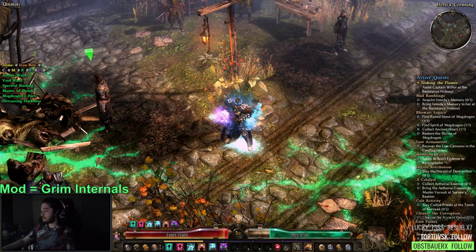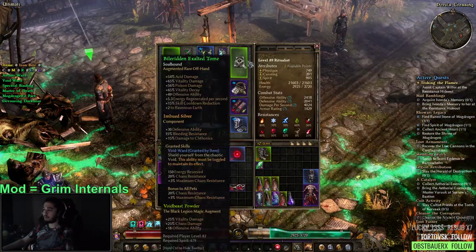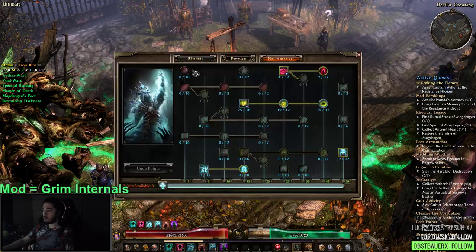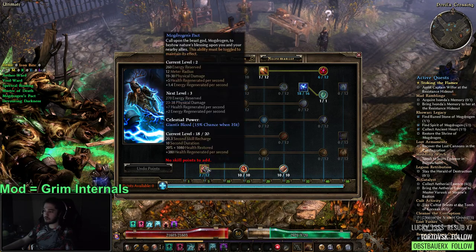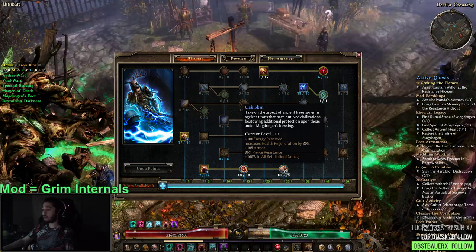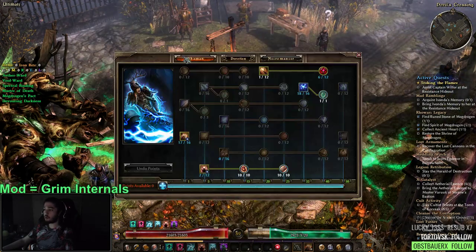Let's start with the basics — the buffs I'm using. I've got Aether Ward and Void Ward, granted via components in my dagger and offhand; they're basic components you can make at the blacksmith. We've got Spectral Binding from our Necromancer. We have Mogdrogon's Pact at only one point — the blue means it's being plussed from a skill. Mogdrogon's Pact doesn't really do much for us; it's good early game but we're using it for the passives attached to it.